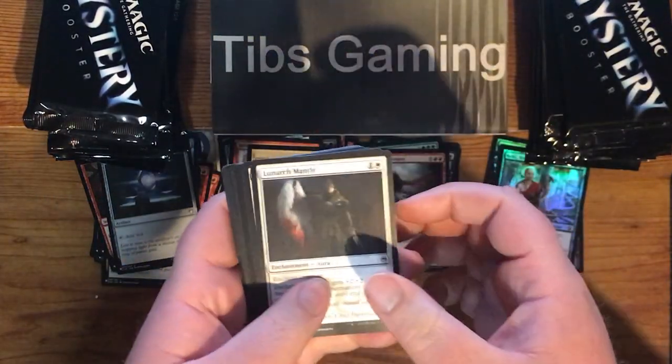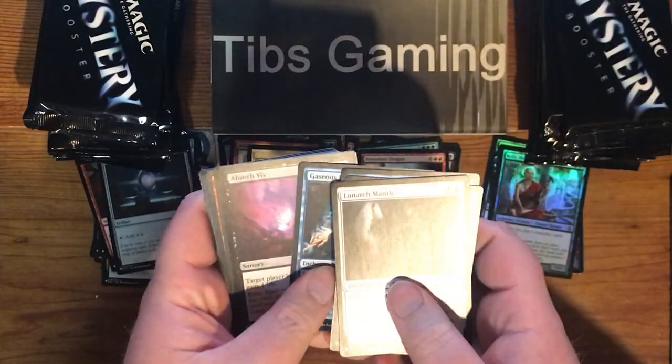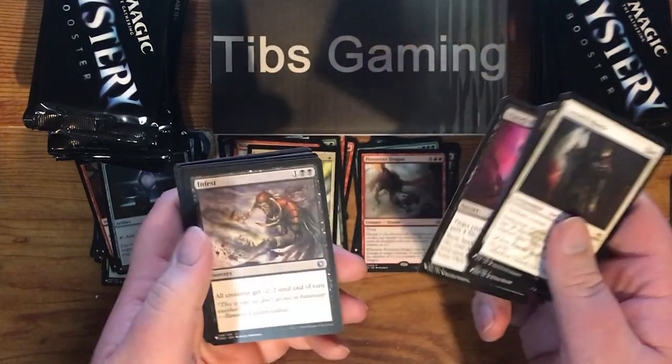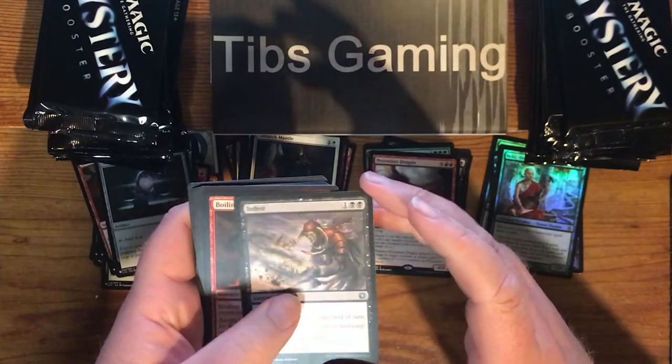Lunark Mantle. Desperate Sentry. Mystical Teachings. Gaseous Form. Absorbis — I don't even know how you pronounce that. Infest — all creatures get minus two, minus two until end of turn, for two black and one generic. Boiling Earth.